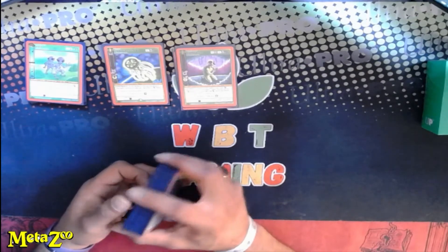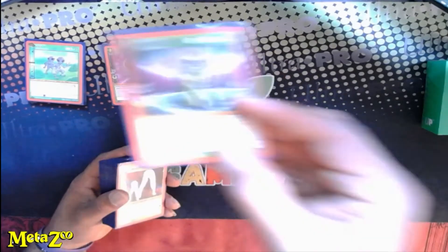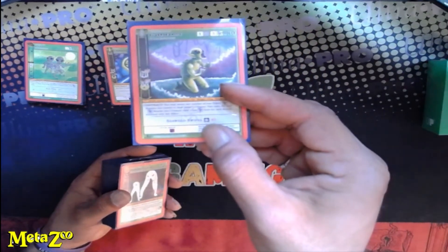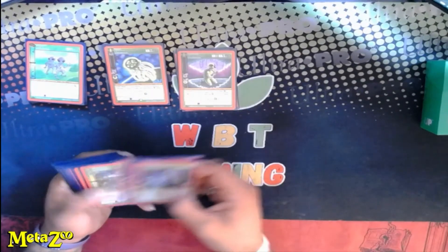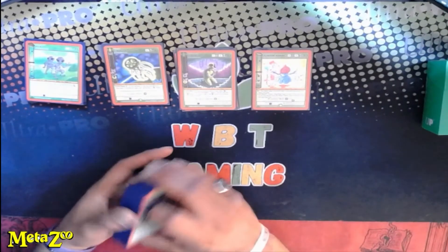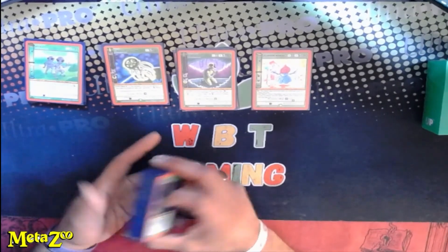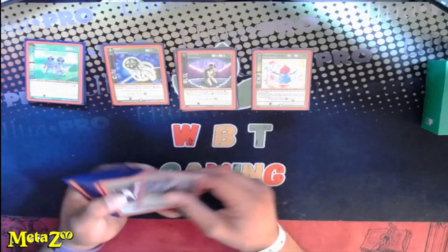Alberto Entity — on contract you can return any number of non-token cosmic or besties from the field to your hand, and for everyone that you did, the next monster costs one less. You can loop it into Flatwoods Monster, which is a near-free summon depending on how many you bring back, and if you bring out Jellyfish and Grays there's more aura for the next summon.